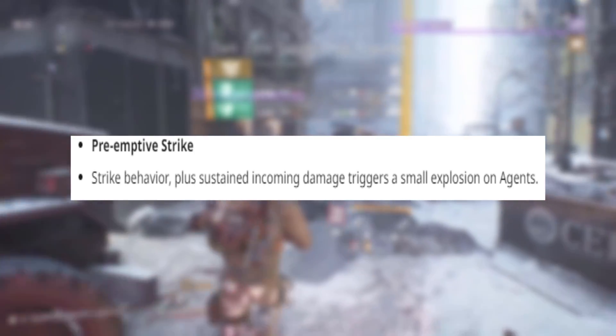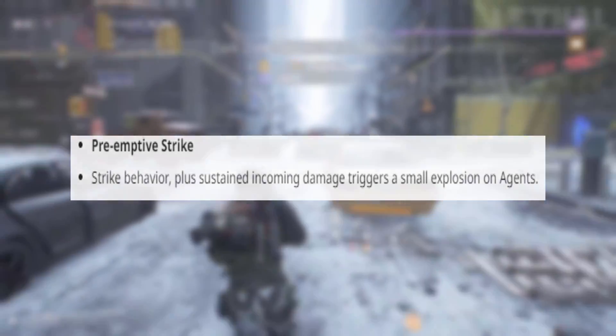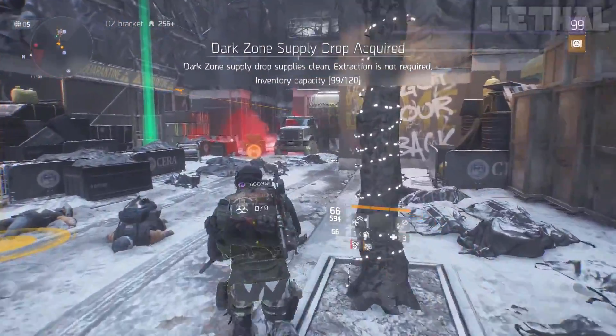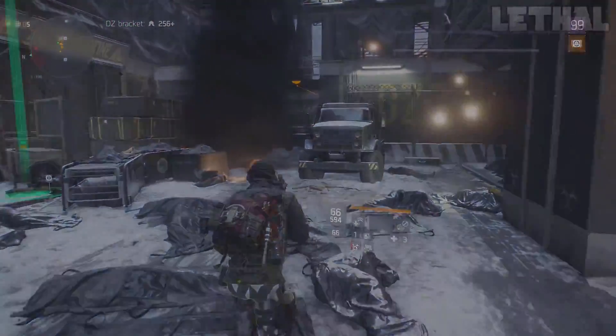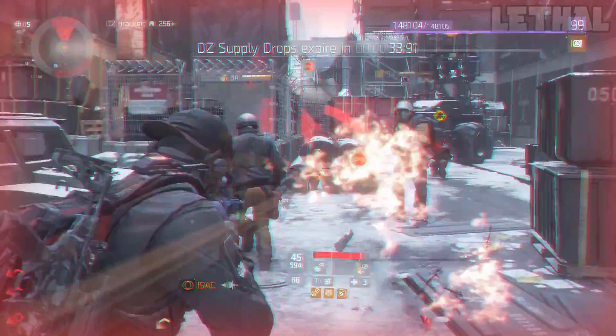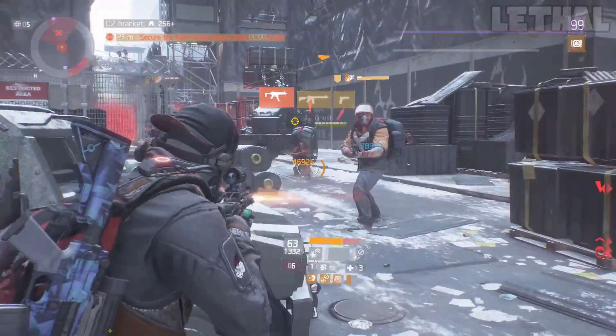The next modifier is Preemptive Strike. This is the Strike Behavior Plus. Sustained incoming damage triggers a small explosion on the agents. So if you play with this modifier and you get shot by the NPCs a lot, you will have a little bar fill up above your health, and when it gets to pretty much 100%, your character will flinch and an explosion is going to happen on your character, and it will take damage.